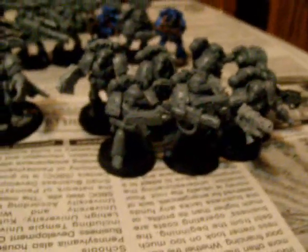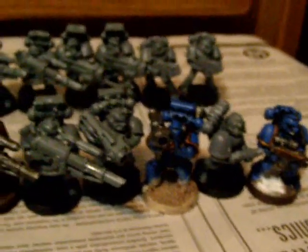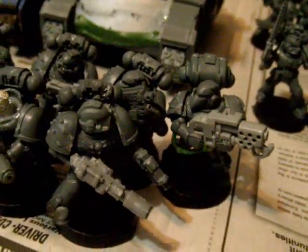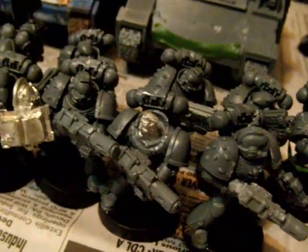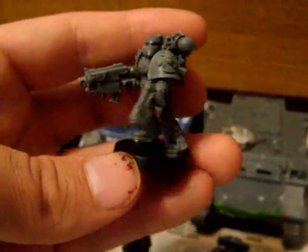Another Sternguard squad to the left. Devastator squad: two missile launchers, two lascannons, and two plasma cannons — I like the big guns. There are some extra body-shield marines too. The other squad has the same loadout but features a power sword sergeant, which looks ridiculous, and a custom-converted librarian that just looked cool. They're all converted up, really cool.